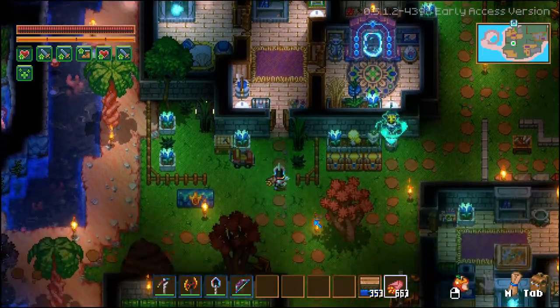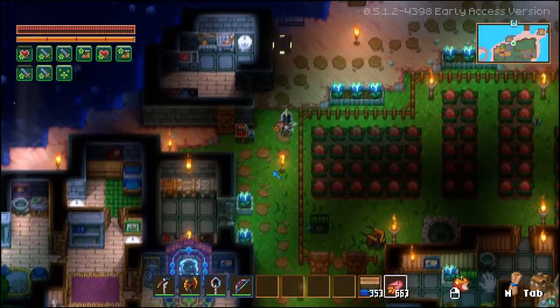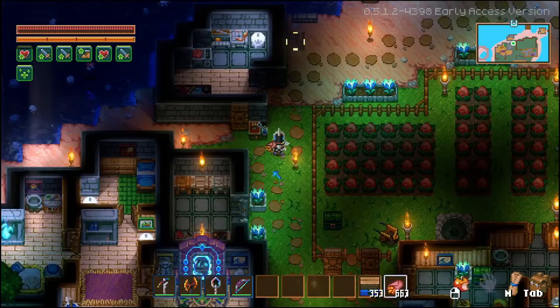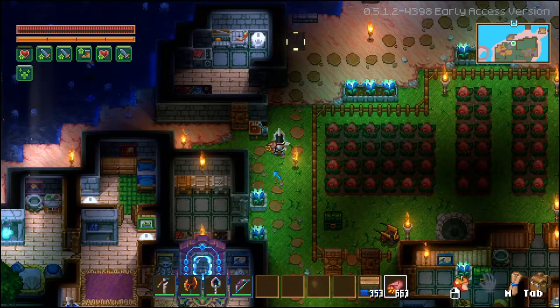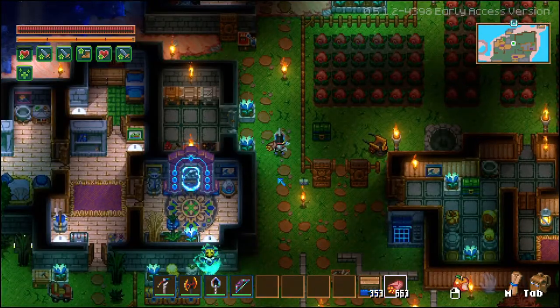Hello everyone. Now I want to defeat some of the bosses but I want to do it in style, so I want to get the legendary equipment. Today we'll be collecting the legendary armor, the Godsend King armor, as well as the legendary bow known as the Phantom Spark.